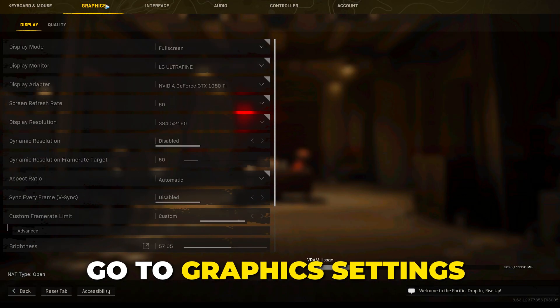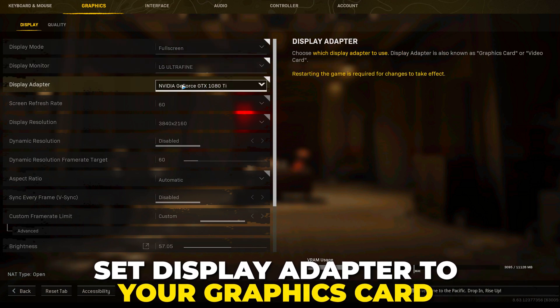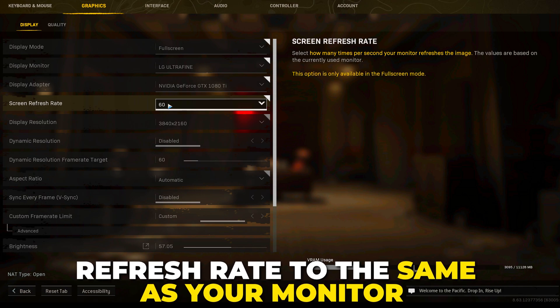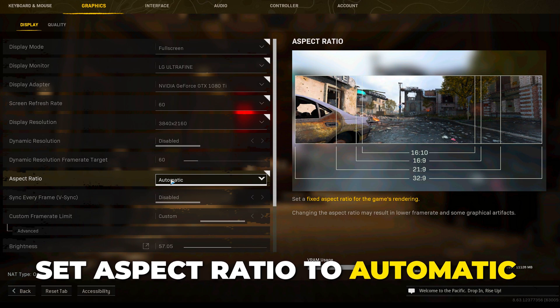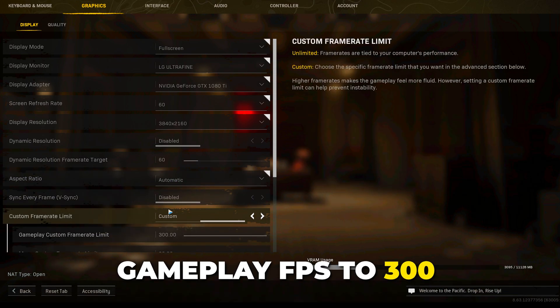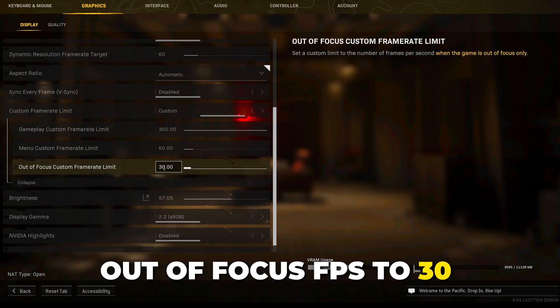Open the Warzone options and head to the graphics settings. Set the display mode to full screen, make sure your display adapter is set to your graphics card, set refresh rate to the refresh rate of your monitor, dynamic resolution disabled, set aspect ratio to automatic, disable V-Sync, frame rate limit custom, set gameplay FPS to 300, menu to 60, and out of focus to 30.